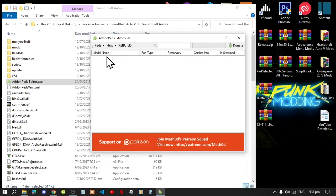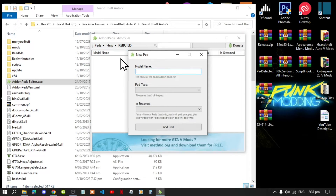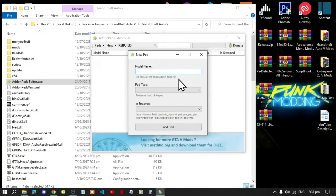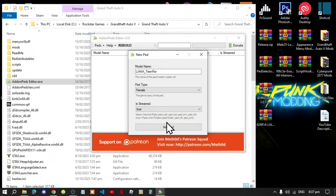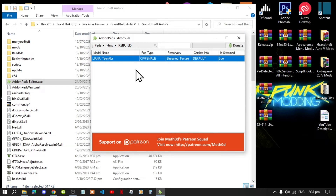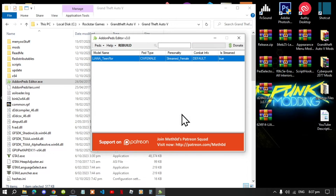Go to the pads drop-down menu and select new pad. Now paste the pad name that you copied, then for pad type set it as female, and set is_strange to true. Then click add pads, then rebuild, then OK. Now exit out of the addon pads editor.